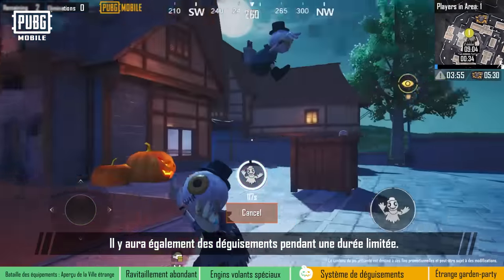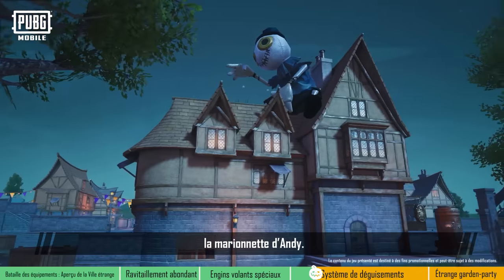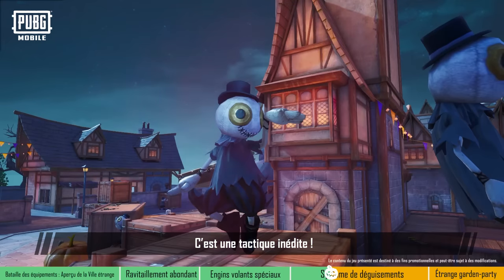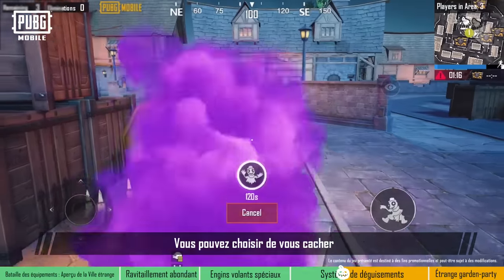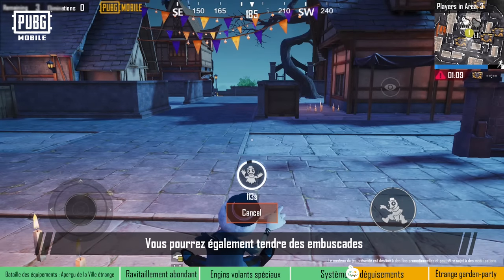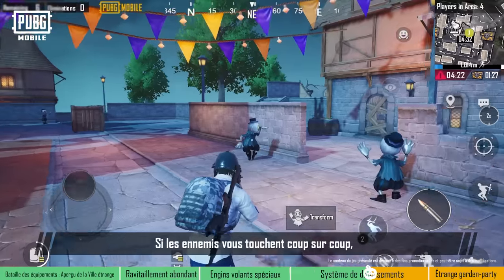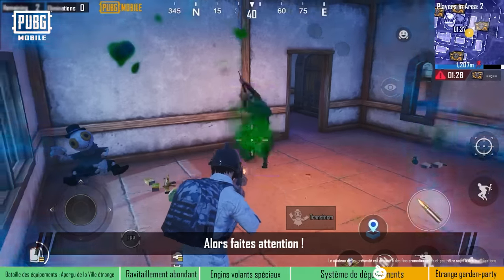There will also be a disguise gameplay feature in Strangetown for a limited time. Throughout Strangetown, a special item can be found: Andy's puppet. When players enter Strangetown, they'll be able to disguise themselves as a puppet and blend in with their surroundings — it's a brand new, never-before-seen tactic. When players disguise as a puppet, they can still move about, albeit slowly. You can choose a good hiding spot to disguise yourself and avoid pursuing enemies to survive. You can also surprise unsuspecting enemies by removing your disguise and taking them out. The moment the disguise is blown, you'll become the target for enemies. Once struck by enemies in succession, players will return to their regular appearance. Disguising comes with risks, so remove it with caution.